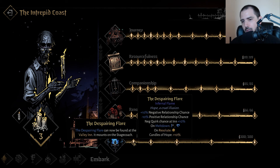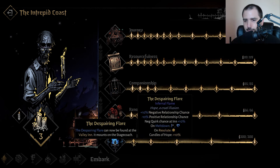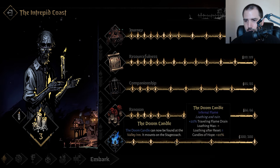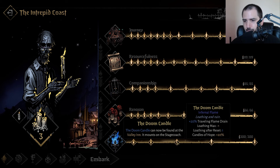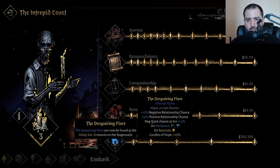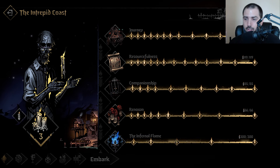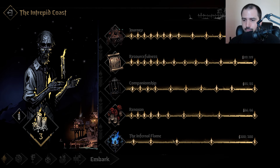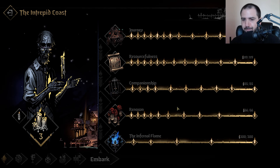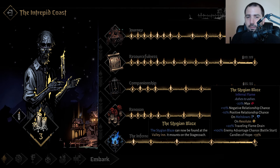Infernal: if you want to farm up candles, it's not bad to pick these up early. Corpse light you can deal with. The despairing flare is a little bit harder, and then maybe doom candle. Only really get these if you think it'll farm up your stuff, but this is pretty much pure challenge — I wouldn't really recommend it unless you really want to, because it takes a while for these to pay off. And if your win rate isn't high enough to sustain the farming, avoid these.